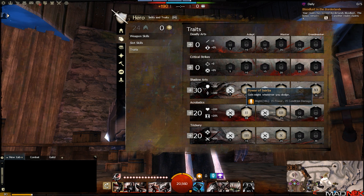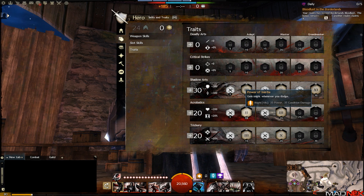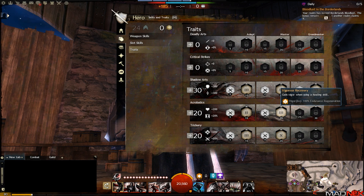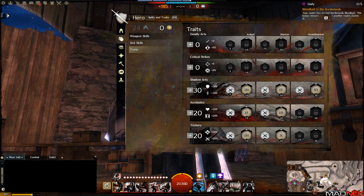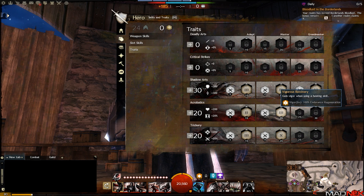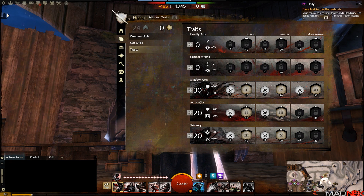With 20 points in Acrobatics I'm going for Power of Inertia - I love my might stacks. I've already proved I can stack up between 20 to 25 might stacks quite easily with the rotation and weapon swapping. We're also taking Vigorous Recovery - gaining Vigor for six seconds means 100% endurance regeneration, which is amazing for dodging. With Vigorous Recovery combined with Withdraw you can dodge so frequently that you're basically unstoppable - you can just keep dodging to stay alive long enough to finish off your target.